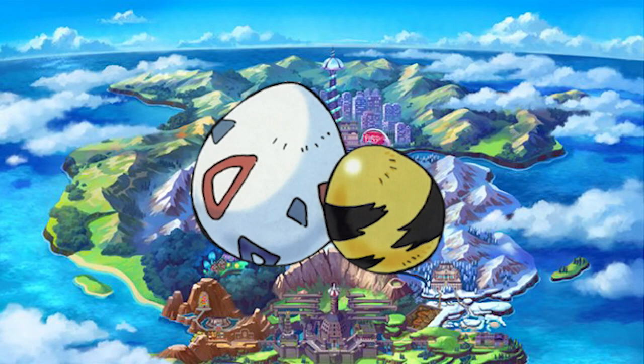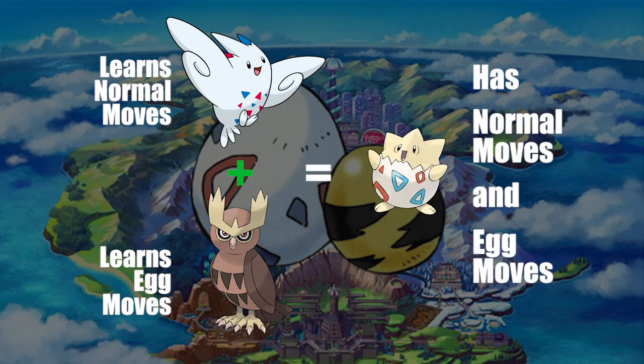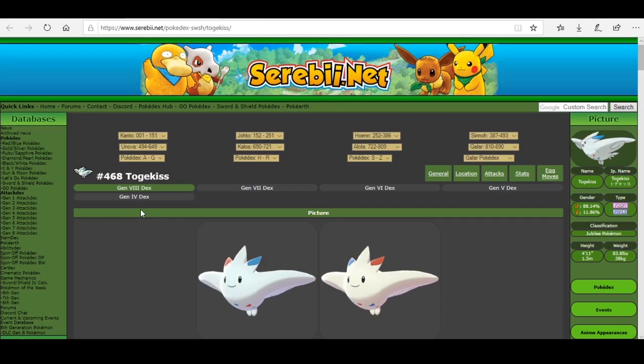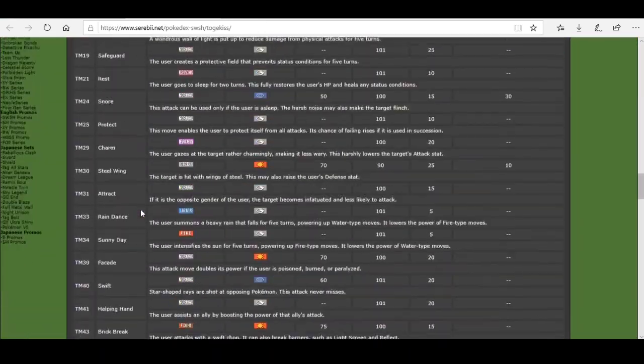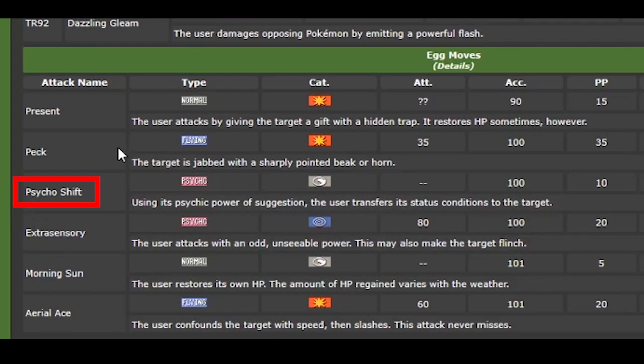For the second step, we need to know the Egg moves that are available for our Pokémon. These moves can only be learned by being transferred from the parents to the offspring, and we can only transfer four of them. So let's return to Celebi.net, scroll down to Egg moves, and here we can see the different attacks we can transfer. In my case, I want Psycho Shift, Extra Sensory, and Morning Sun.